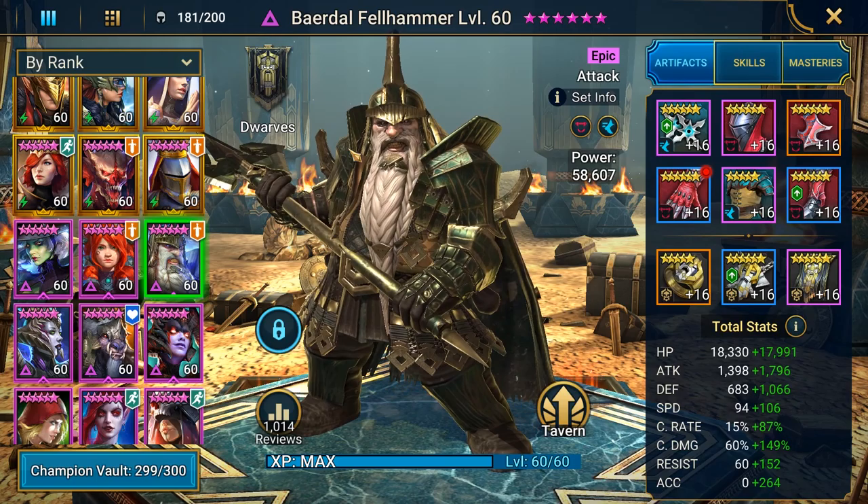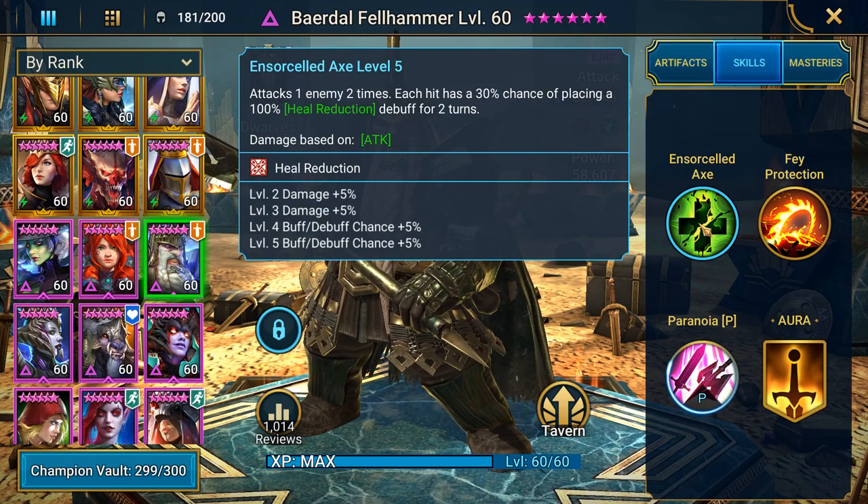Let's have a quick look at his skills. His A1 attacks one enemy two times; each hit has a 40% chance — fully booked — to place a 100% heal reduction debuff for two turns. Heal reduction is super important for the Fire Knight because every time he gets a turn after his slam, he's going to heal himself.